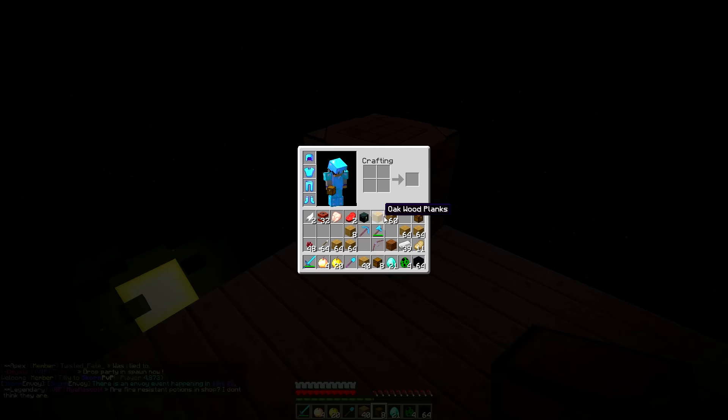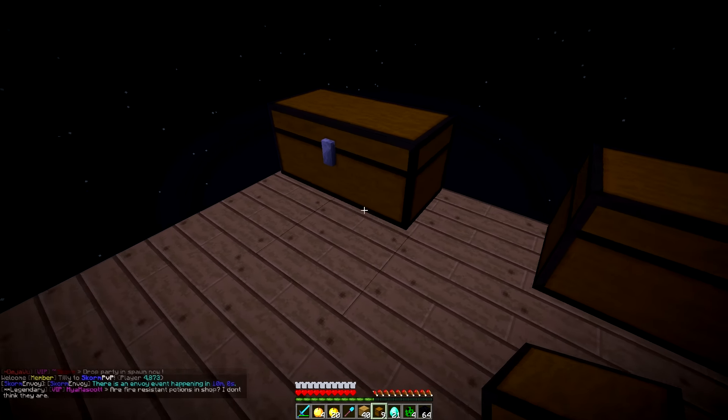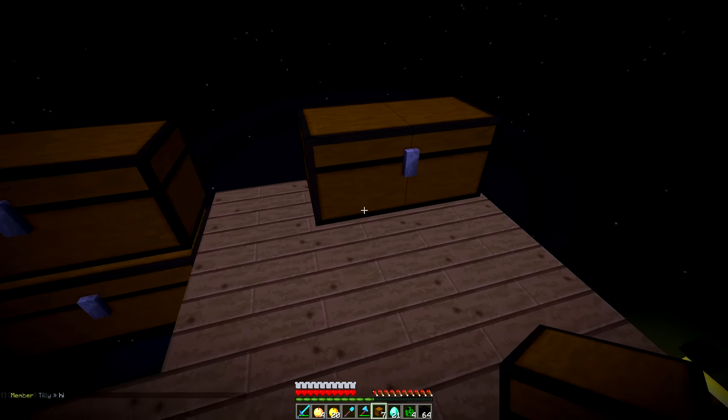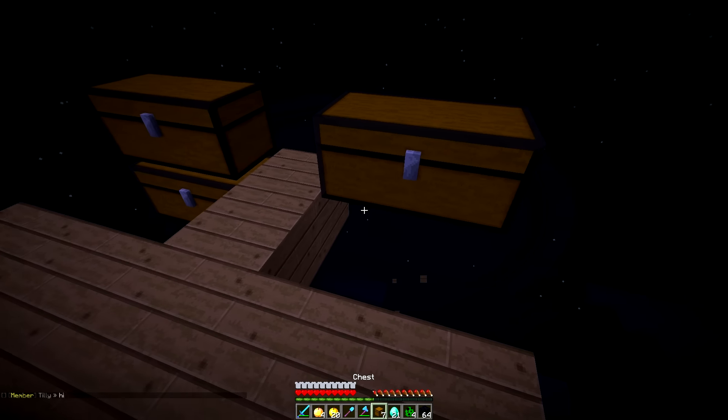That was a mess up. There we go — we got some chests going here. Where's my axe? Here is my axe. Let me go ahead and do this real quick and place one underneath like that. Let's go over here — I don't care about the wood, I have a lot of wood anyway.